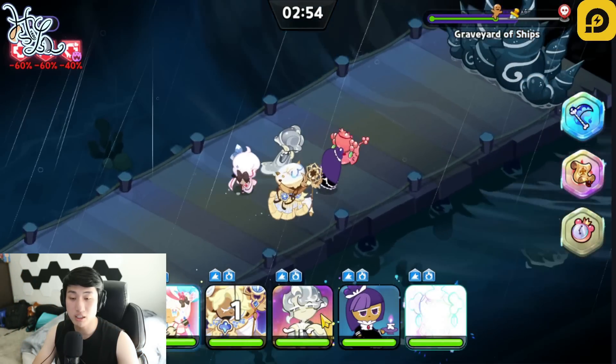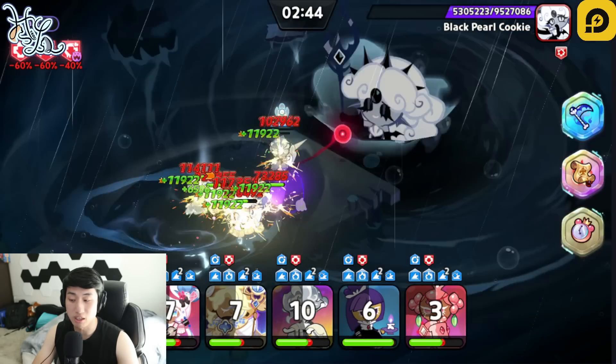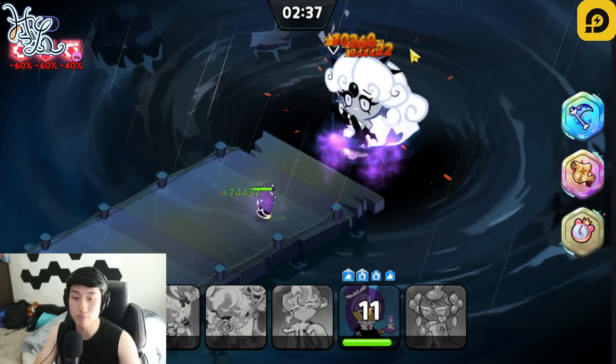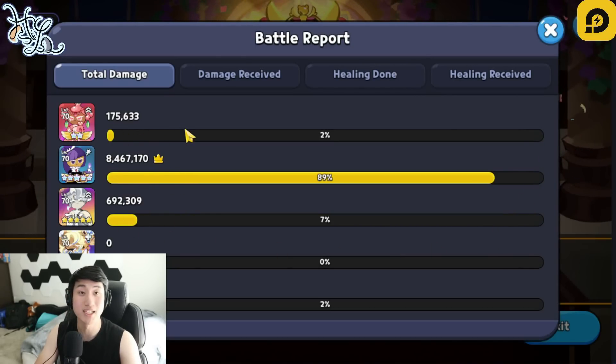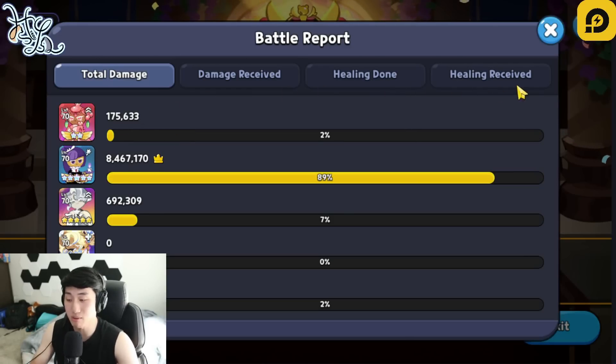Alright, let's go! I think I can leave it on auto. Maybe not auto since I do need to use... actually, auto is fine — Blackberry just absolutely obliterated the boss! Eight million damage by Blackberry. This is how important altar effects are. My Blackberry is at level 75 star ascension, but even without that, the altar effects alone make this cookie god tier.